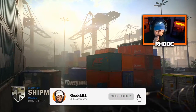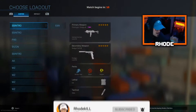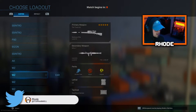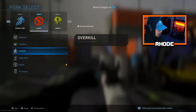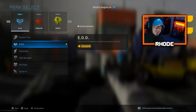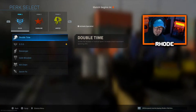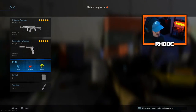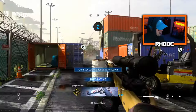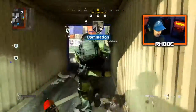YouTube, what it do baby! We're back with another banger — hopefully. I don't know, I might suck this game, but gonna upload it though. We're using the AK — the black bear's old AK. We're gonna run hardline and EOD just because of shipment. I recommend ghost and double time — that's what I usually run 98% of the time unless I'm playing shipment. So run the AK, we do not have 100 round drum mags on — this is a dismemberment effect weapon.